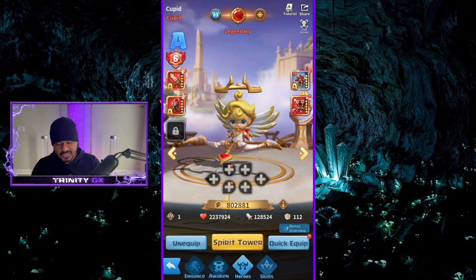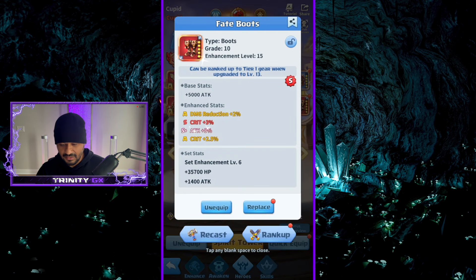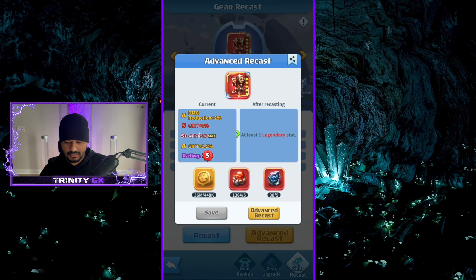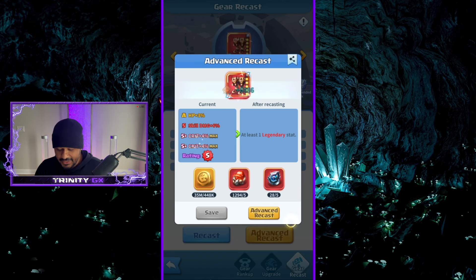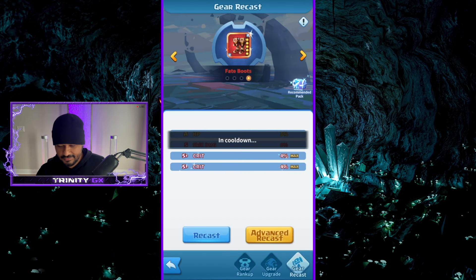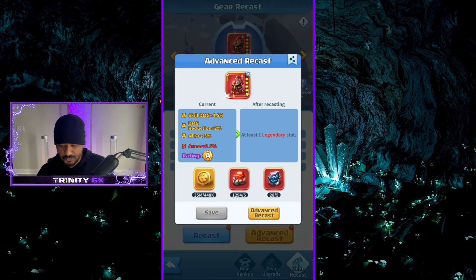I'm mainly looking for three strings: HP, damage reduction, and armor penetration — and I can't find armor penetration to save my life. Come on baby, give me something good — crit, attack, damage reduction — garbage. Whoa, double crits. Why can't they be like double armor pen, you know? It's not bad though, I have to save it. I'm getting all the right stuff in the wrong areas. Advance recast — we only have five left. Armor, armor — I'll just save it and move on. Double armor is not bad though, but it's not preferred.